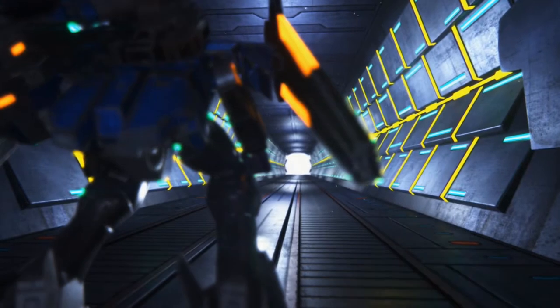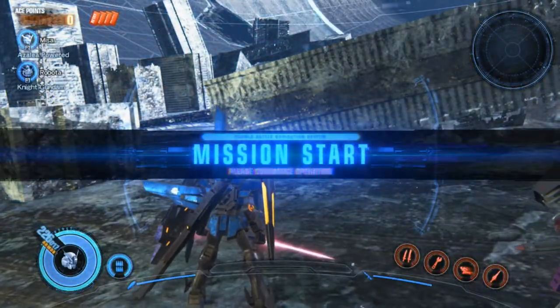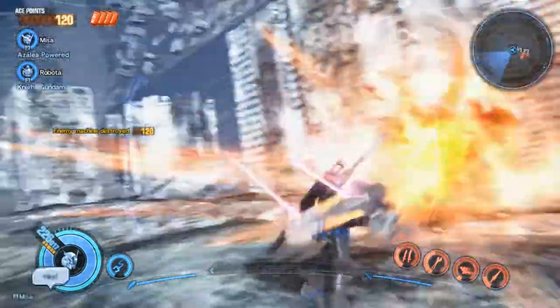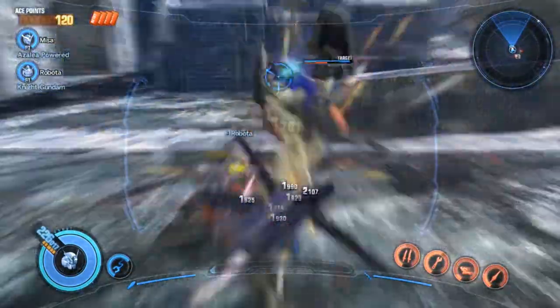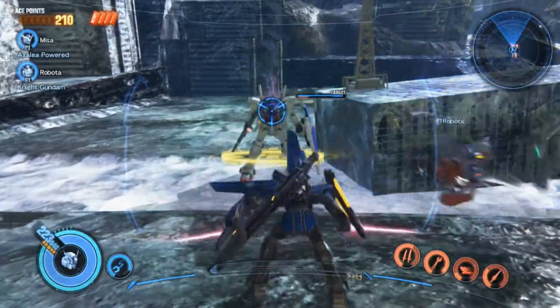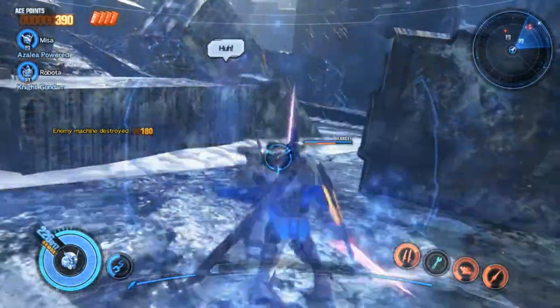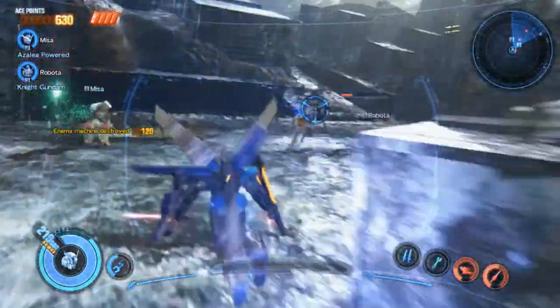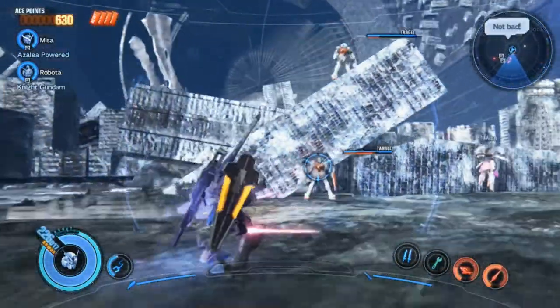Let's launch and see if this is any harder now, because if it is we might need to spend some time upgrading. What are we versus? It's not really giving me much to work with. There's a Space GM and what looks like a GP01. Is this Stardust Memory suits? Because if it is, I do not want to be versus the Dendrobium — knowing me it's going to be a Perfect Grade, because every large suit probably has the potential to be one.